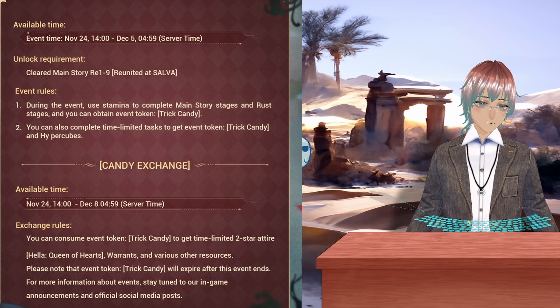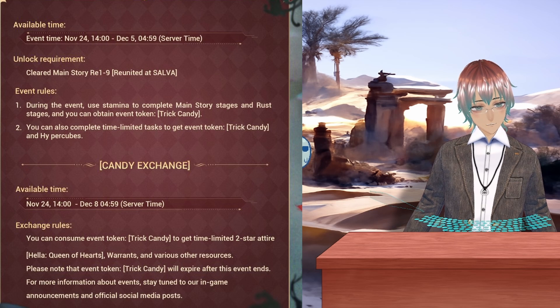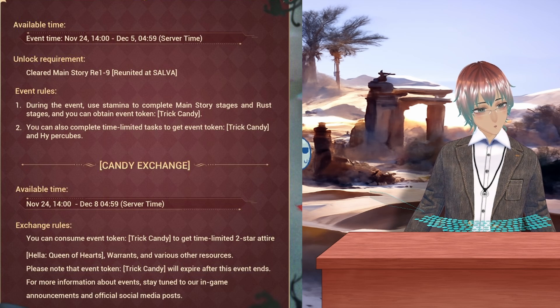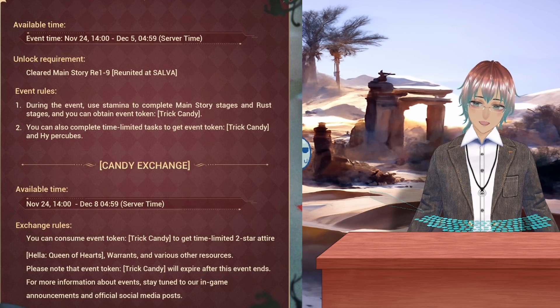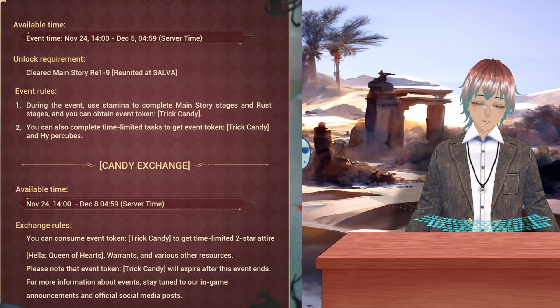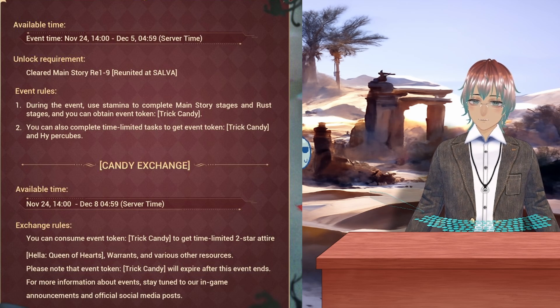The event rules consist of only two main rules. During the event, we must use our daily stamina to complete main story stages and rust stages to passively obtain event currency called trick candy. There also appears to be a chance to earn extra event tokens and hypercubes through time-limited tasks, which I'd assume will be similar to our regular dailies — so don't worry too much about rushing. Once enough trick candies are collected, you'll be able to exchange them for the time-limited two-star attire, Hella Queen of Hearts. This skin will not be rigged for Live2D.